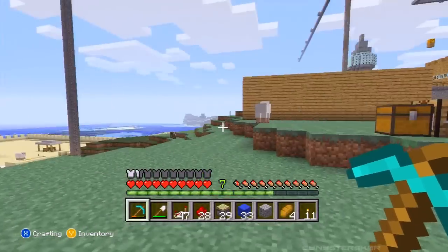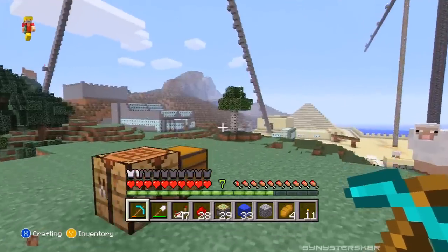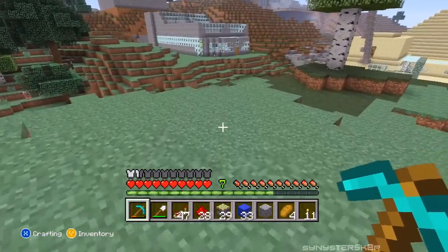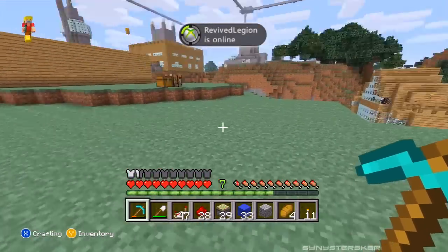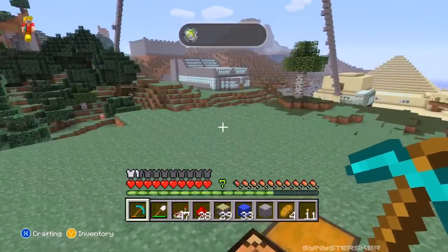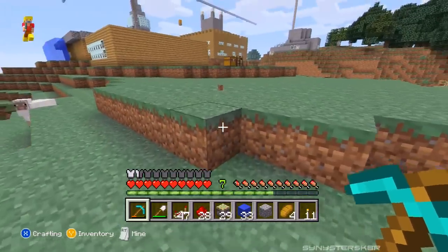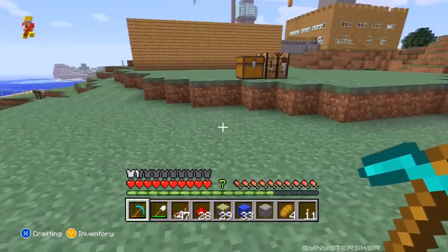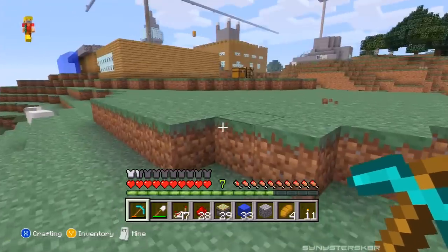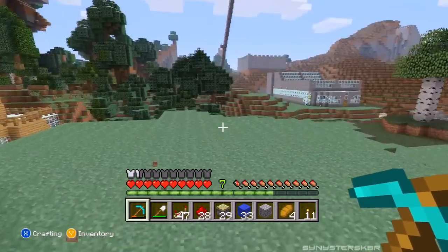Hey, what's going on guys, SisterSkater here back with the Let's Play Minecraft series. We had a temporary time period where we couldn't do this because my HDPVR broke, and we just got it back this Monday. So we can start doing the series again. This week we're going to be building a retracting hidden piston door, which is pretty simple. I've seen a lot of YouTubers make this really complex but I made it really really simple.